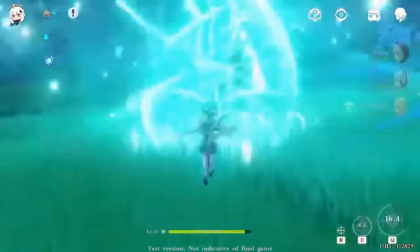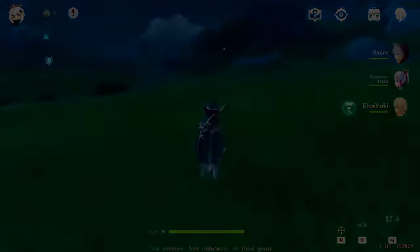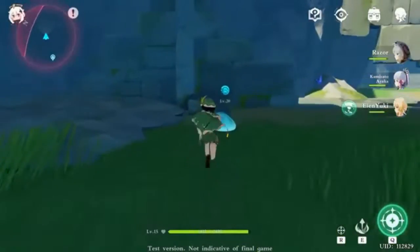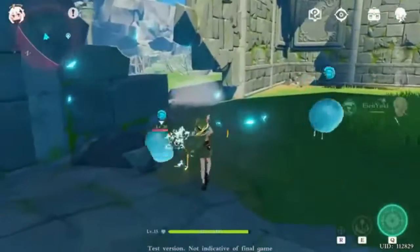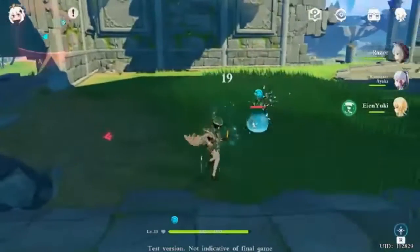His skill creates a wind current that lets you gain height and travel around. His ultimate summons something like a black hole that sucks everything in and deals damage. I don't know if that makes total sense for a wind character or not.